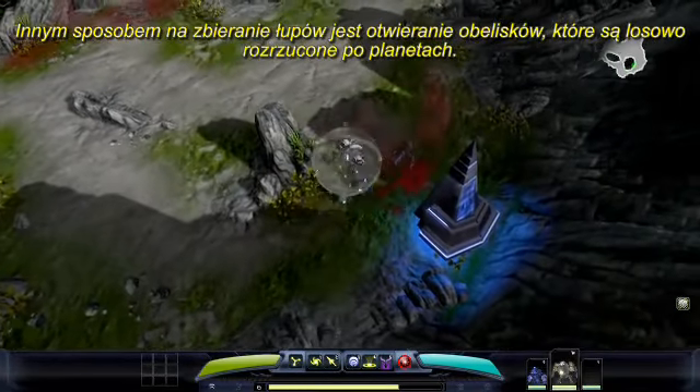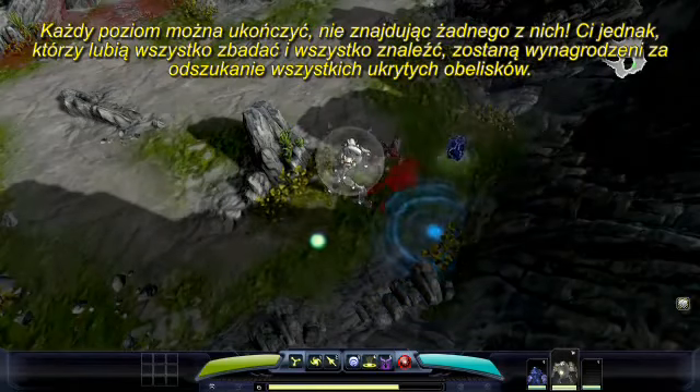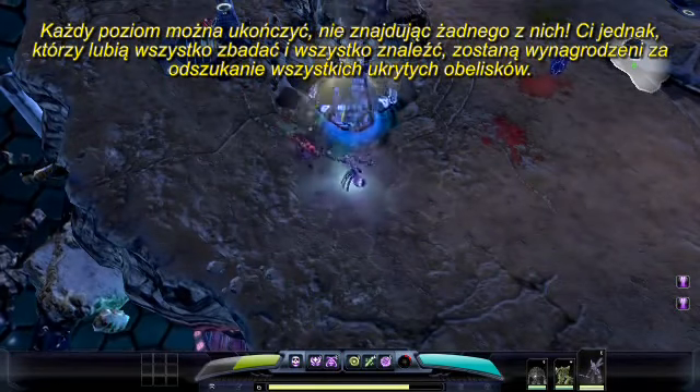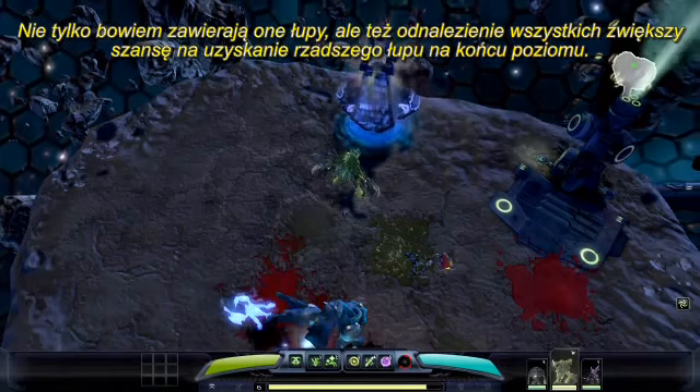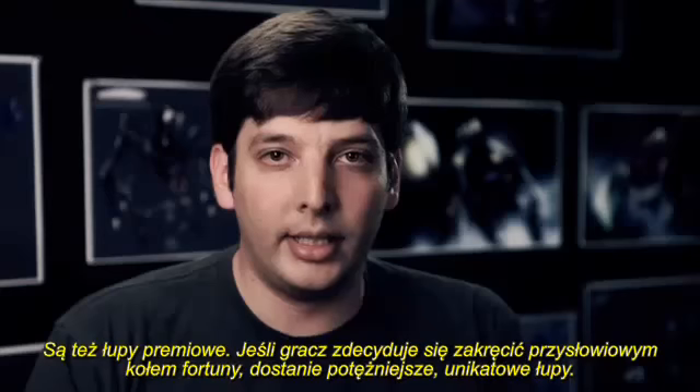Another way to get loot is from unlocking the obelisks that are randomly placed on planets. You will be able to complete a level without finding any of the obelisks. However, for the completionists out there, seeking out all the hidden obelisks on a level can really pay off. Not only do they drop loot for your group, but collecting them all will increase your chance of acquiring more rare loot at the end of the level.